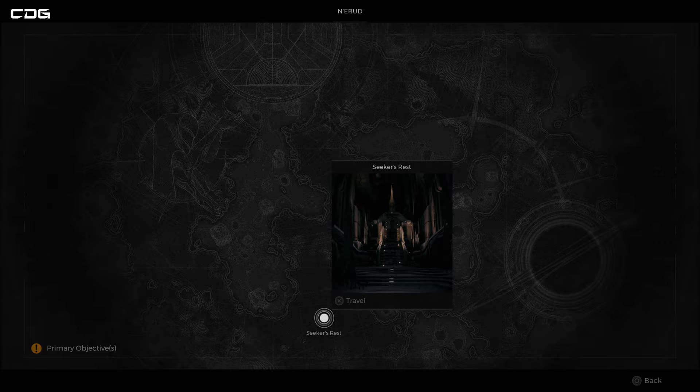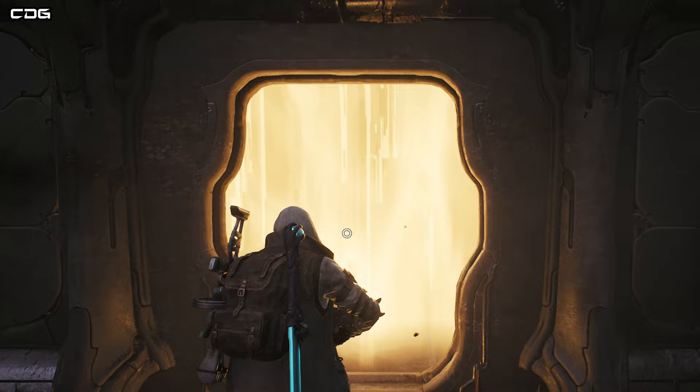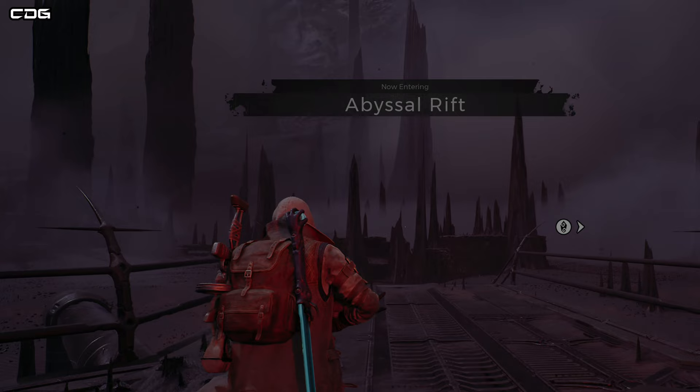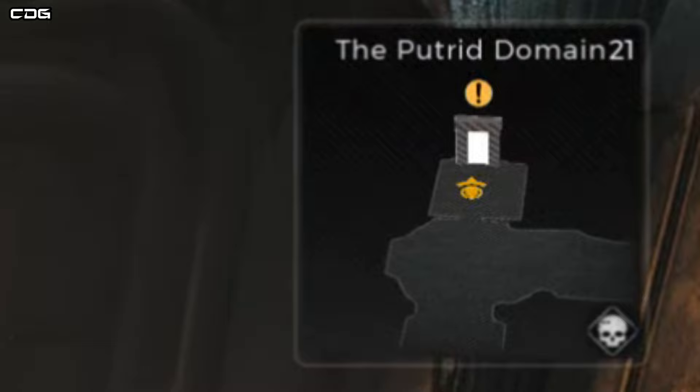Your journey could start out in something like Seeker's Rest or maybe the Forgotten Prison. You're going to go through into one area at the beginning, which is going to be something like the Abyssal Rift or maybe the Phantom Wasteland. From here you need to find a dungeon — usually it's the dungeon that has a yellow circle with a black exclamation mark on it, which shows you're going through the quest area.